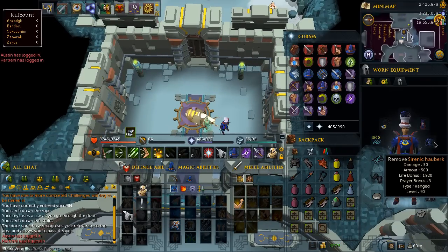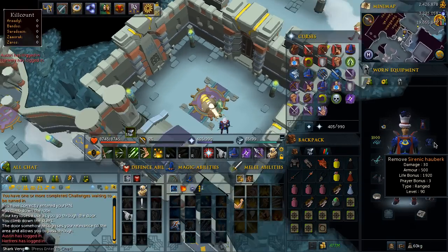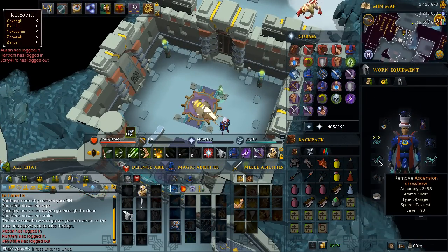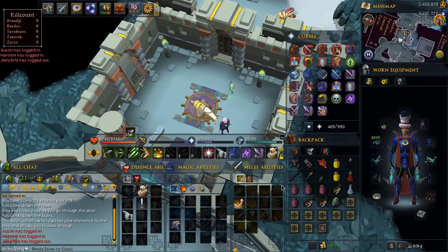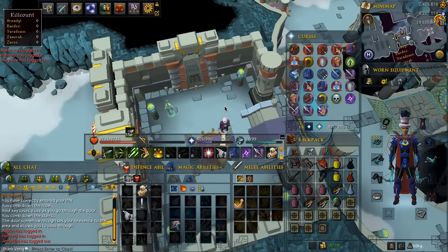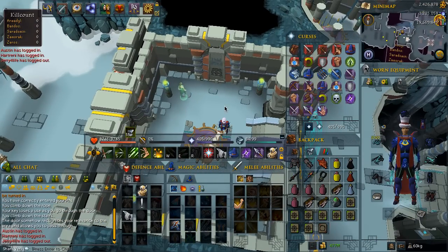You can replace the Sirenic with Pernix or Death Lotus — I recommend Pernix because it gives you the damage bonus. You can replace the Ascensions with Chaotic Crossbows. The only thing you can't really replace is the Dry Gores, because you will be meleeing the Blood Phase and you need to do as much damage as possible. Without Dry Gores you're going to really struggle.